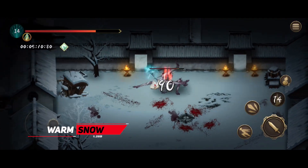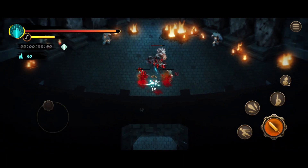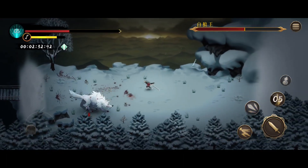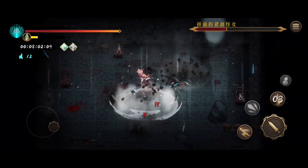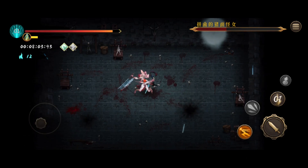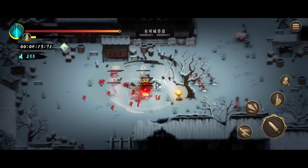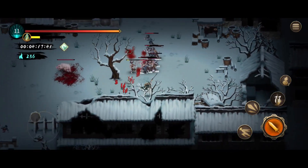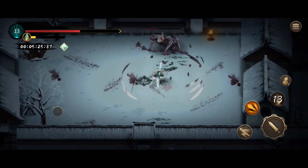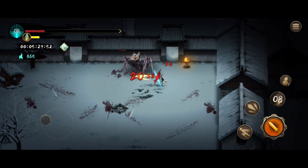Moving on to number 4 we have Warm Snow. This game is a dark-style action roguelite game where you play as a chivalrous character in a serial dark fantasy world. Your mission is to crusade against the five major families and save the collapsing world by uncovering the truth behind the mysterious Warm Snow. The game offers thousands of gameplay combinations through various sects, holy objects, and magic weapons, allowing you to utilize the super cool flying shot system and collect memory fragments to reveal horrifying secrets and hidden truths. Overall, it's a nice roguelite RPG game.